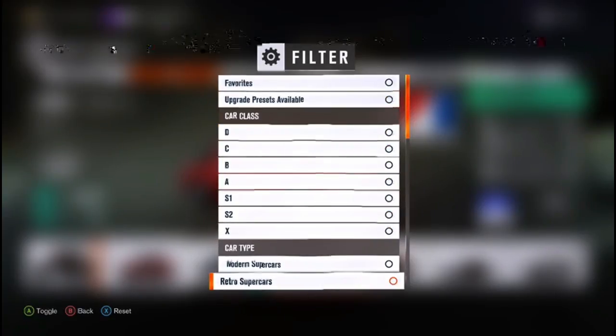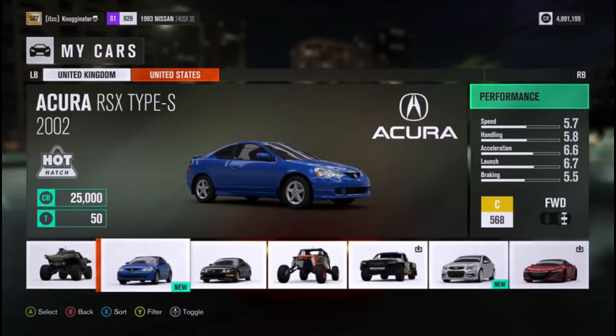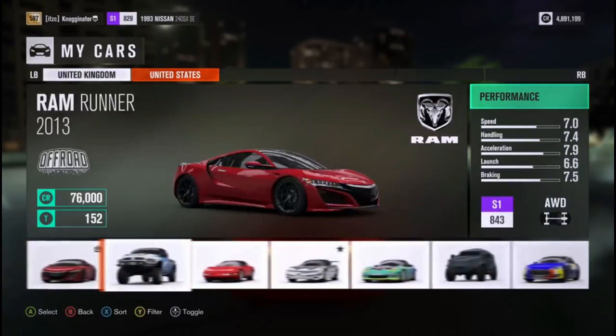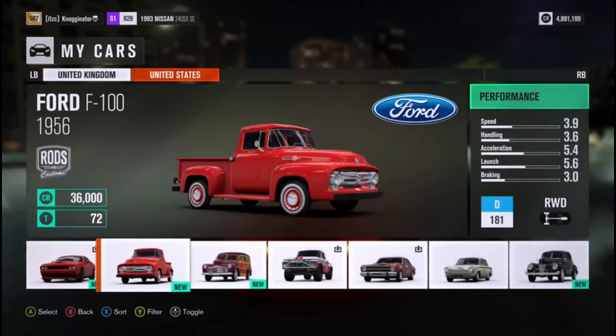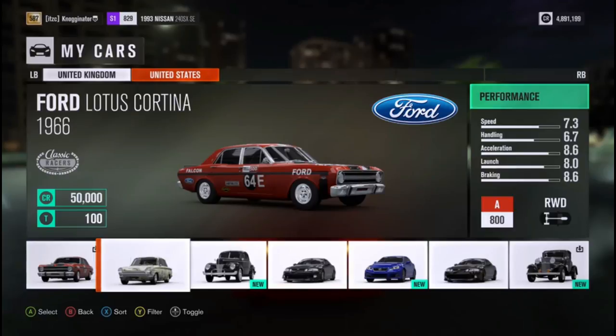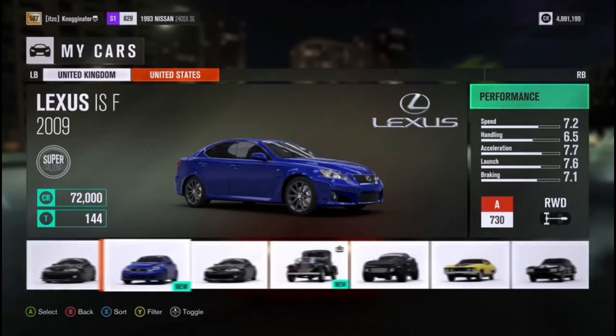Head into the game and sort by country. You can use United States cars, possibly an RSX or an Integra — that's Acura, so you can use the Acura version instead of the Honda version. You can use all the different muscle cars, Camaros possibly, the F100, trophy trucks, or even Lexus.